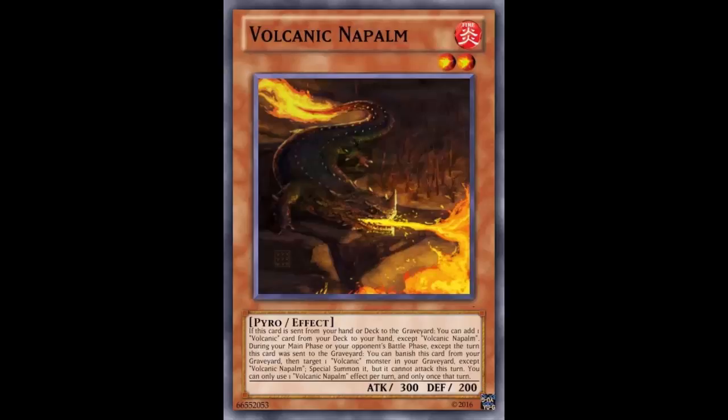That was Volcanic Napalm for Fake Card Friday. Let me know what you guys think about it in the comments below. Hope you enjoyed - I'll be back next Friday with another fake card to look at. We have a card sent to me that has to do with Yosenju again, which is fine - that's generally what I get for Fake Card Friday. We'll see if it could potentially make Yosenju stronger. Thanks for watching, thanks for the support, see you guys next Friday.